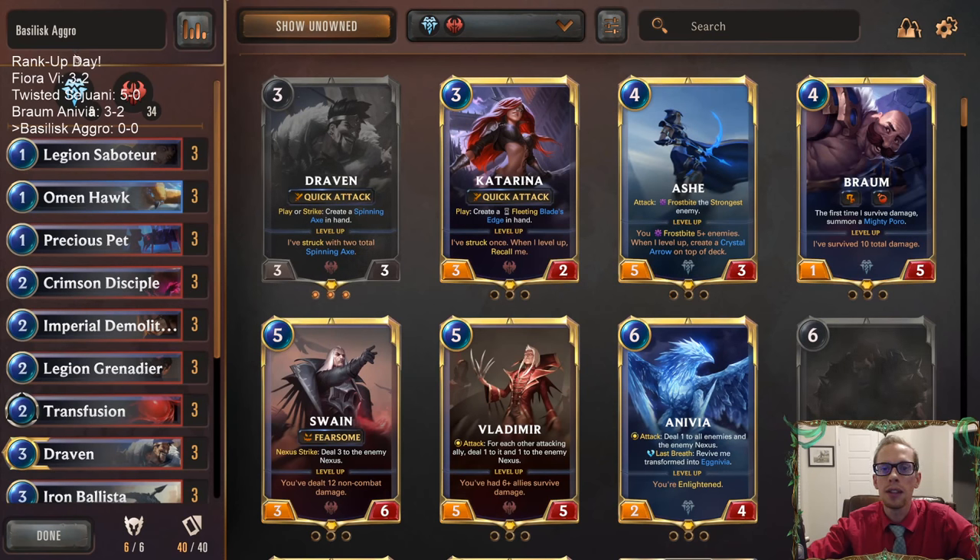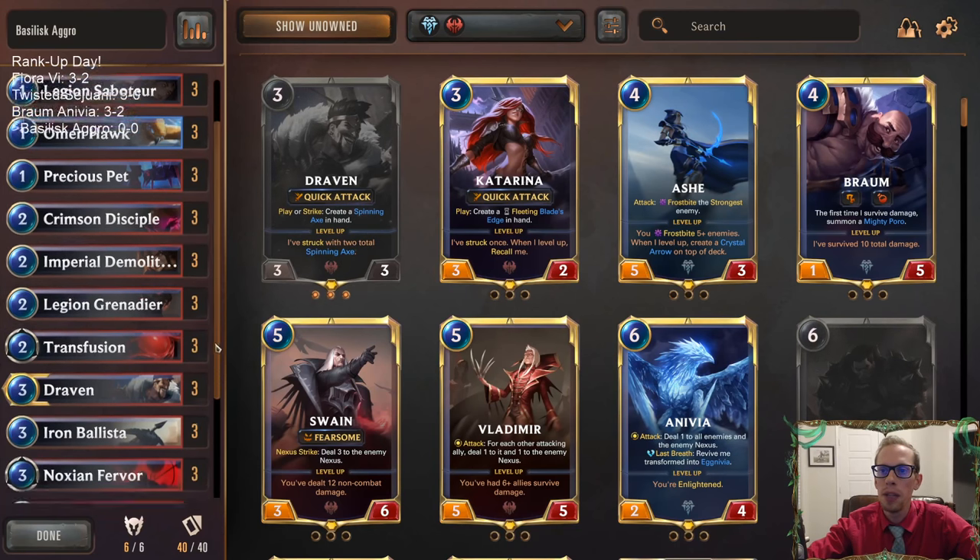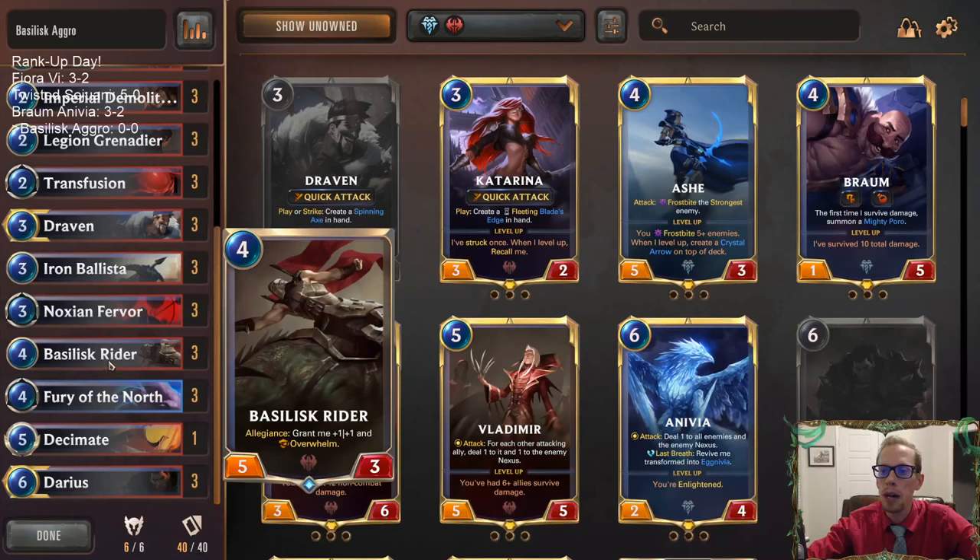This deck here, Basilisk Aggro, could be our last deck for the rank-up day. We've had a pretty successful rank-up day so far, especially Twisted Sejuani getting that 5-0. But both Fiora Vai and Brahma Nivea looked real good with the 3-2s. And now we're playing another deck that's getting pretty popular.